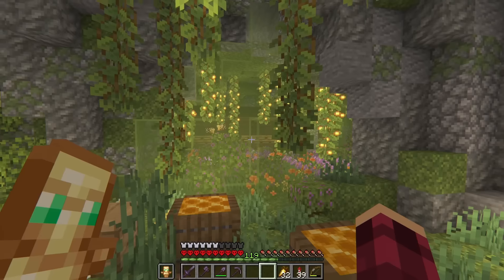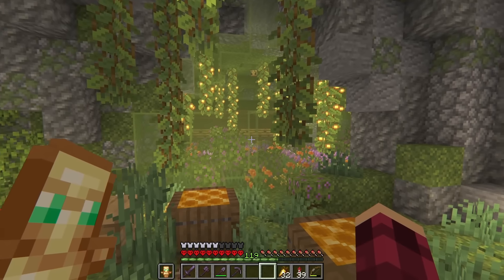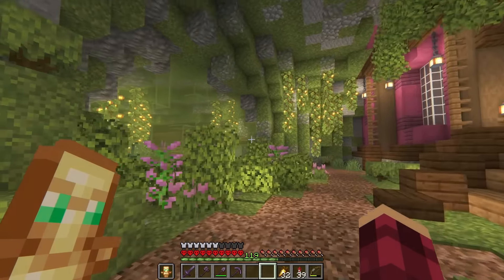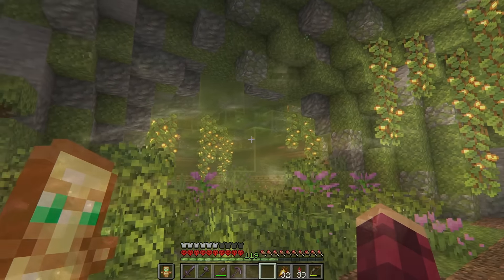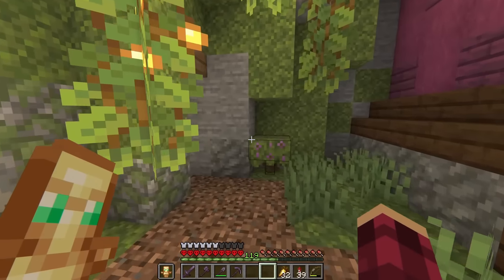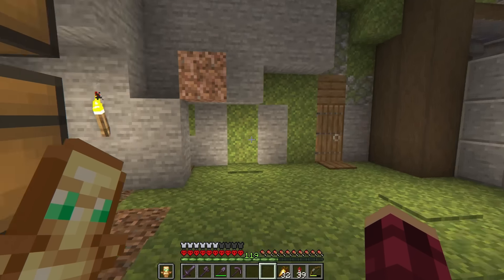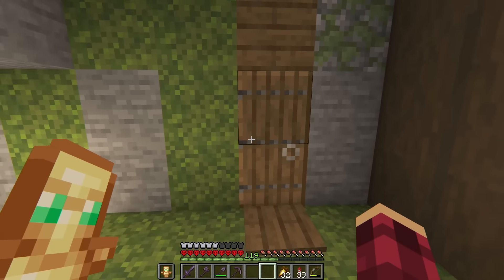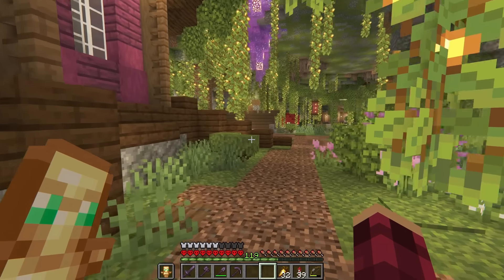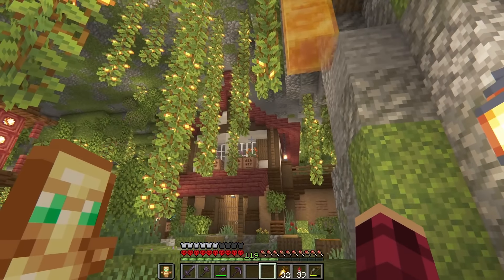Heading through the nether portal, on this side we have a cool little nether area. Over here we've got a crimson forest, then a warped forest. If we turn around, you can see we've used both and blended them together in this archway. We also have a custom basalt delta biome that leads into a lava lake, and on this side something similar but with the soul sand valley. Heading across the bridge, which has a really cool design with a couple of prison cells hanging on the sides, we've got a kind of nether fortress slash bastion style build.